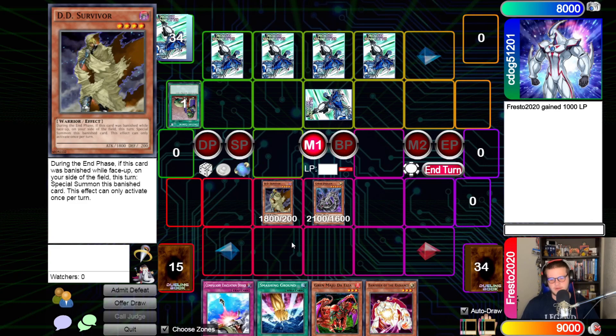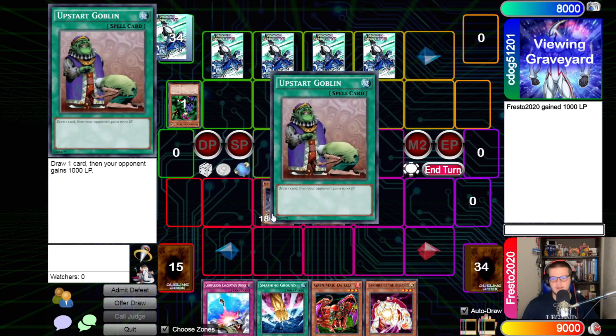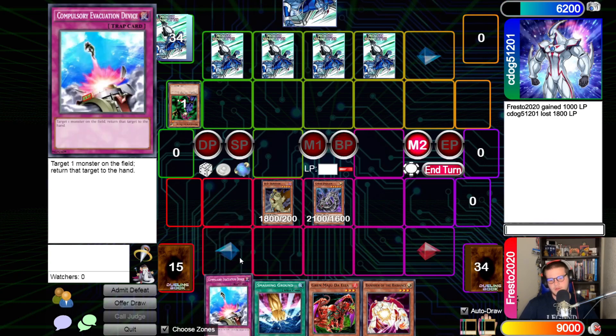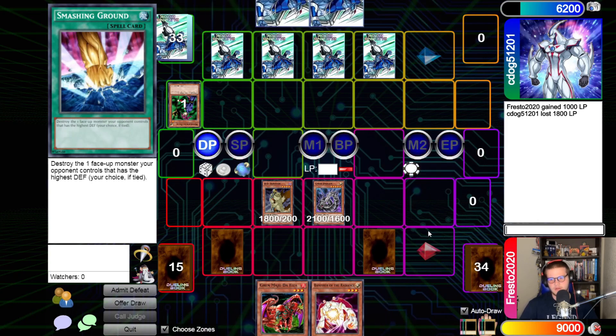Main phase one — normal summon DD Survivor, that is also fine. Go to battle phase. Cyber Dragon attacks your face-down Moth — effect, add Upstart to hand. DD Survivor is going to attack directly. I'll take the 1800 this turn, why not. Main phase two — set two cards and pass.